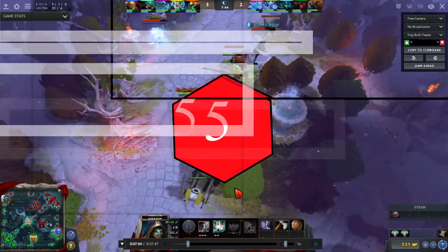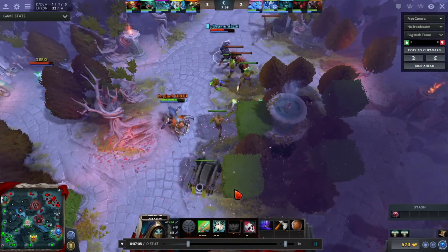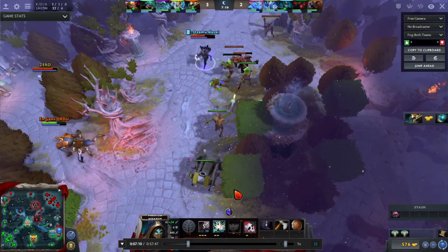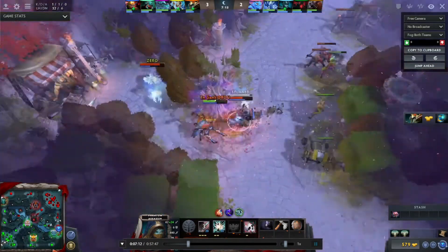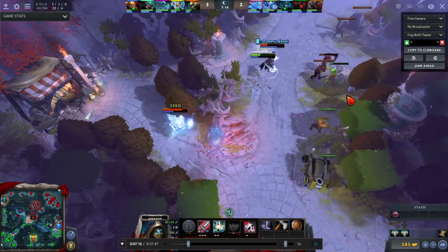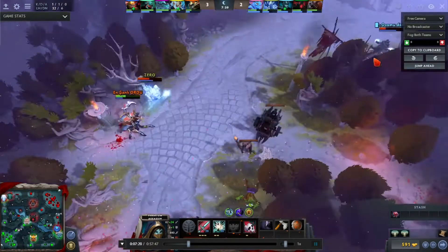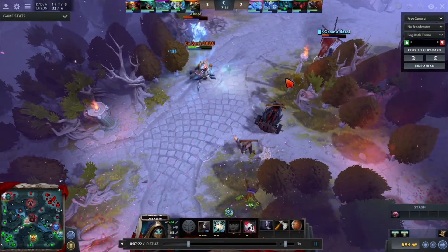We're gonna start with number five: Phantom Assassin and Ancient. What's good about this combo is that with level 3 Ancient, the chilling touch effect can work with level 1 Stifling Dagger for Phantom Assassin. They work very great together, and with the slow they can easily use level 1 on Ancient and make the stun work.